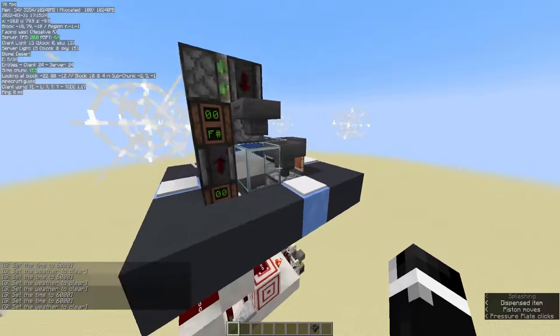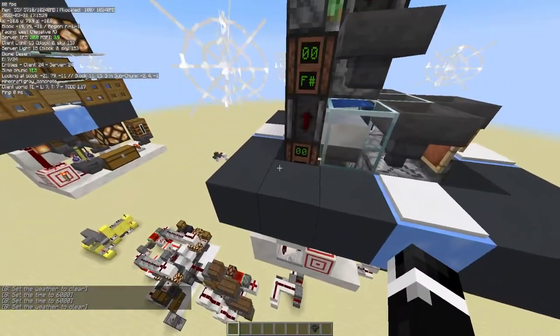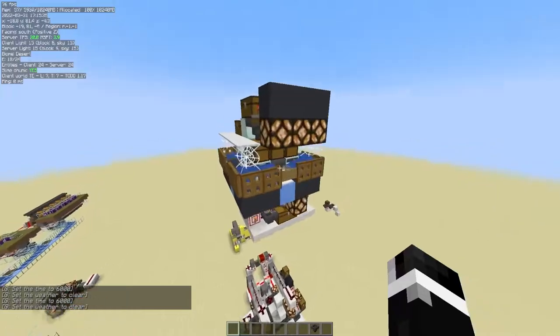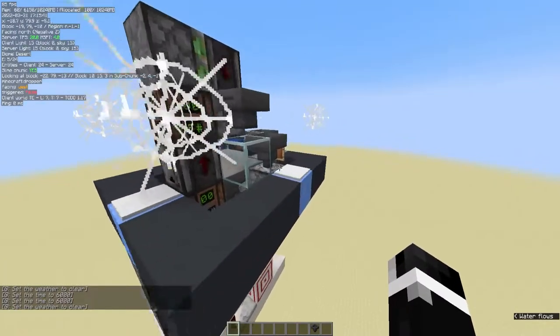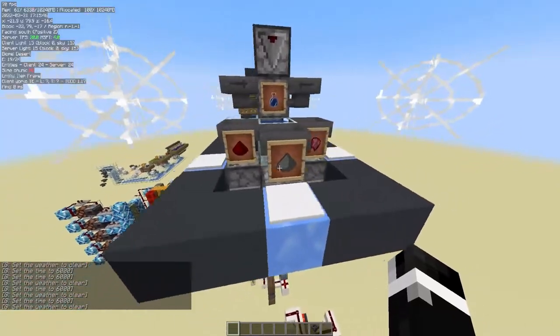This is just a broken down version. Again, you can see where all the main blocks are placed. All we're missing here is a water stream and the walls to hold the water in, and then also the double chest for the stock of the materials, as well as the light indicators for when we run out of materials.